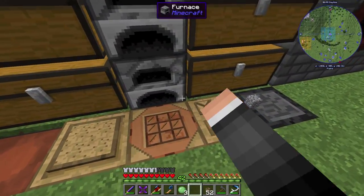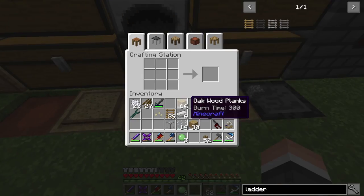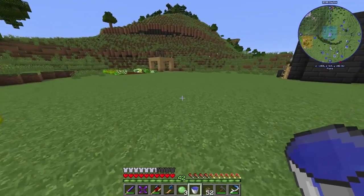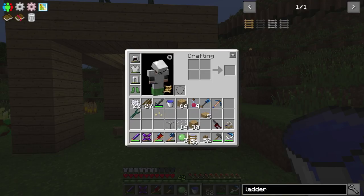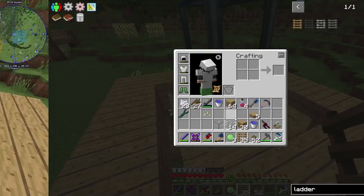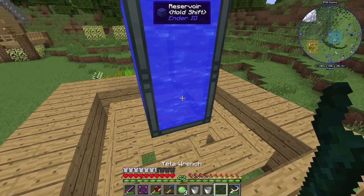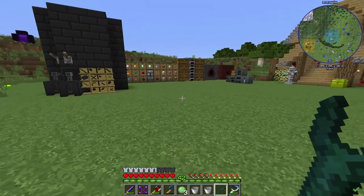I guess we'll grab two iron and make some buckets. Clear out these sticks. Two buckets - grab this. Throw some ladders on those. I don't like it that in 1.7 you can't put the reservoirs sideways like you can in 1.10. But you have to deal with the limitations. That'll be our infinite water. I just want to see if this is going to automatically pull - yes it can. That should start spreading water around. Excellent. So the only thing we need now are sprinklers. Let's go make those - we'll need about nine of them.